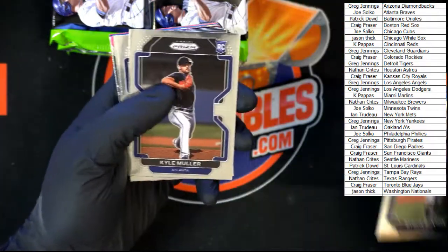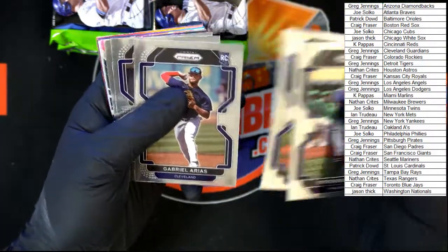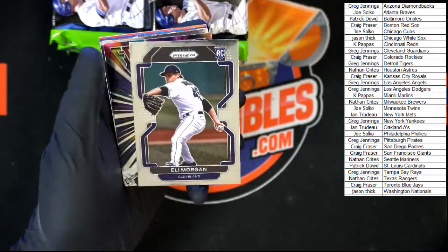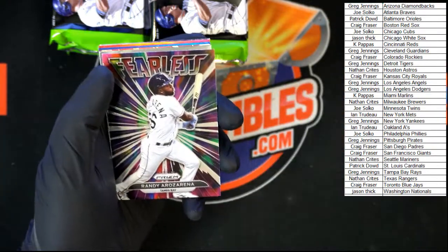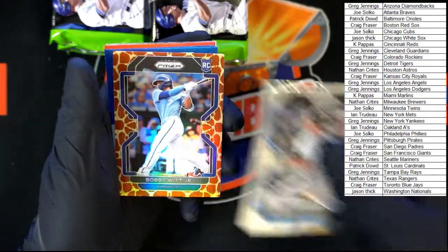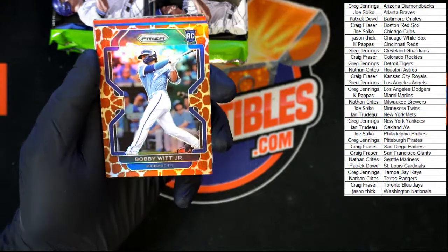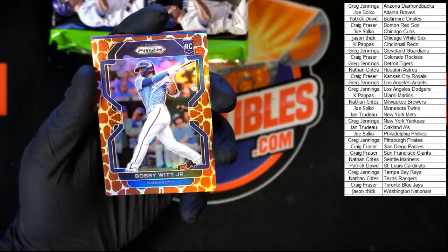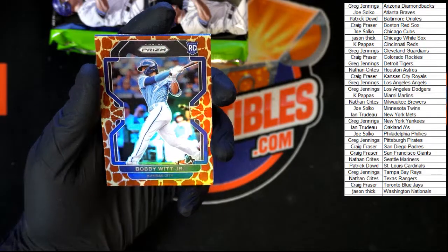Buxton. Miller — excuse me — Woodruff, Morgan rookie going to Cleveland. Rays Arena Fearless. Bender going to Miami. Oh! There's your giraffe — Bobby Witt Jr., very very nice, going to Kansas City. Who's got Kansas City? Craig F. Look at that, that is killer looking.